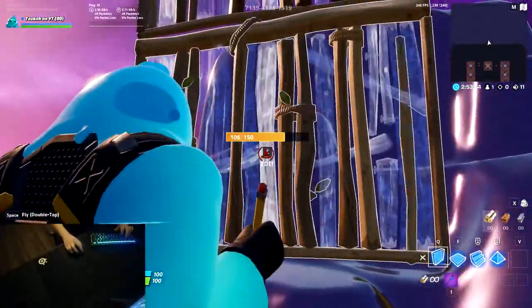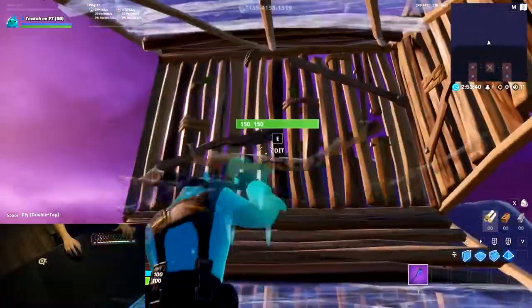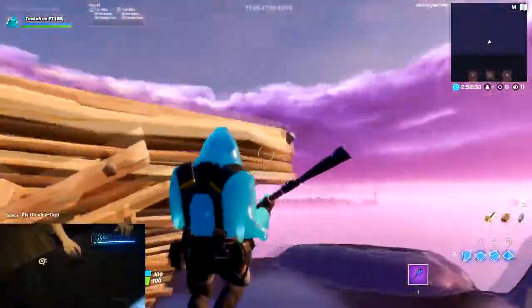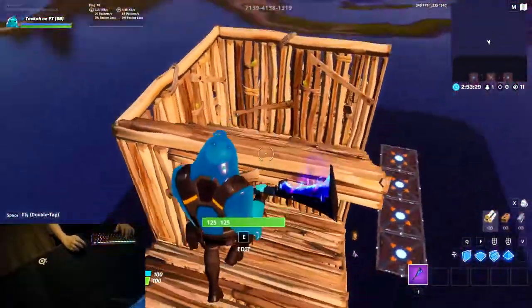You'll have a floor, a ramp, and a ramp above you, and then edit through. From here you can basically do whatever — you can do some 90s, throw up a thwifo cone, or anything like that. This retake is super helpful and it's super well covered, so I'll show you a clip in full speed.